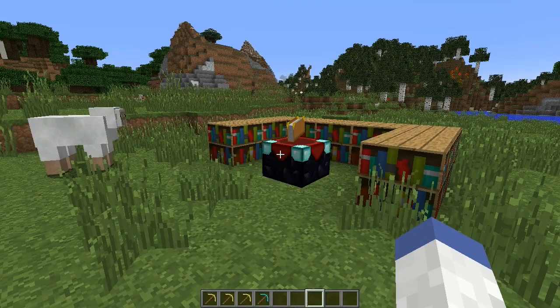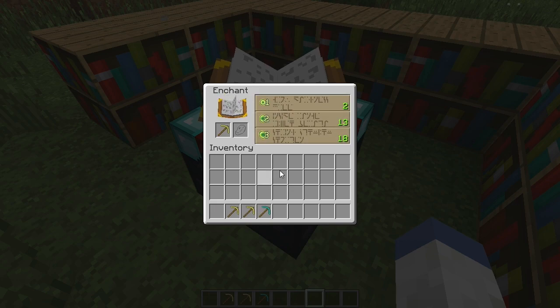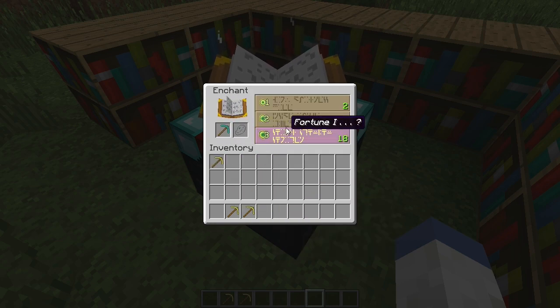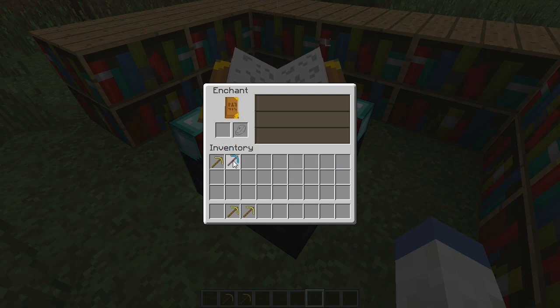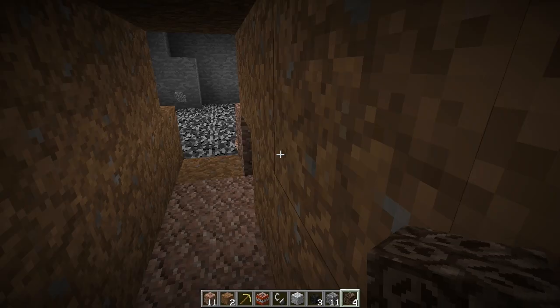If you're anything like me, you have terrible luck getting good enchantments. One thing you can do to fix this is to use a different material item in the enchant table at first. For example, gold has the highest chance of getting the best enchantments, so using a gold pickaxe in the enchanting table will give you a better chance of getting a better enchantment, then swapping to diamond to do the actual enchantment.